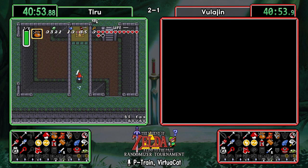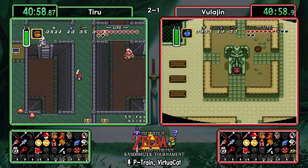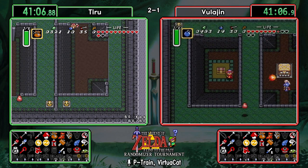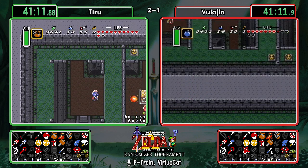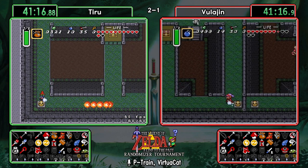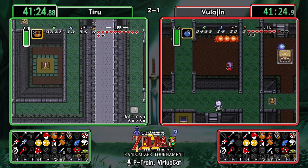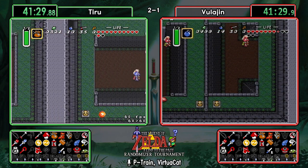Just go ahead and do a full clear at Thieves' Town — it's a pendant dungeon, and even with a fighter sword, Blind only takes the same number of hits as with any other item. Plus, with it being the green pendant, you actually get that one extra item from Sahasrahla for a total of five items from the dungeon. And there's the big key — going to see the back half of Thieves' Town shortly.